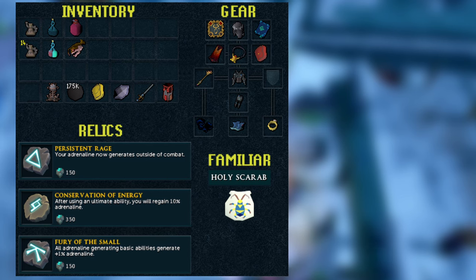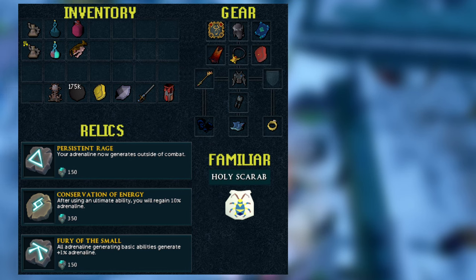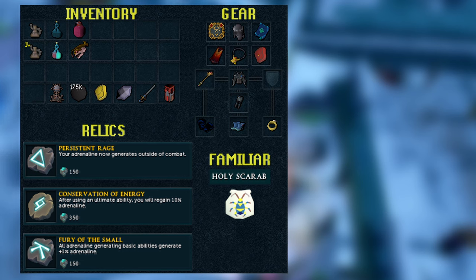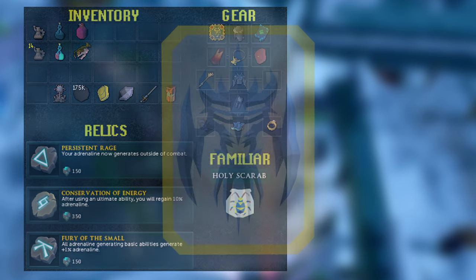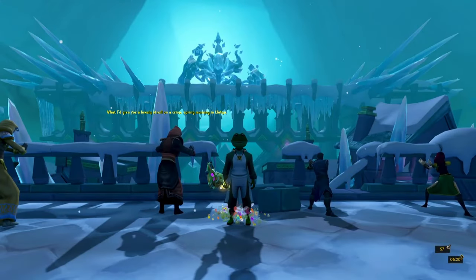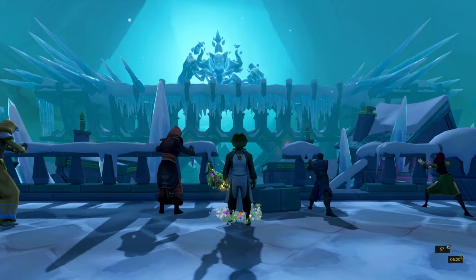For the inventory, again very basic — all we're going to need is overloads, maybe some prayer pots, and then you'll need the Oldak Coil plus some cannonballs. That's really all you need. The only other things that are really good for this are a Most Wanted card for glacors, which I'll go over later, and then the Greater Chain ability, which is really good for this method but by no means required.